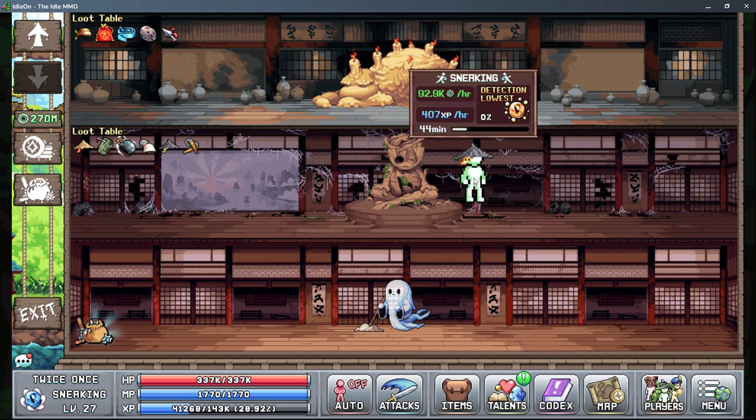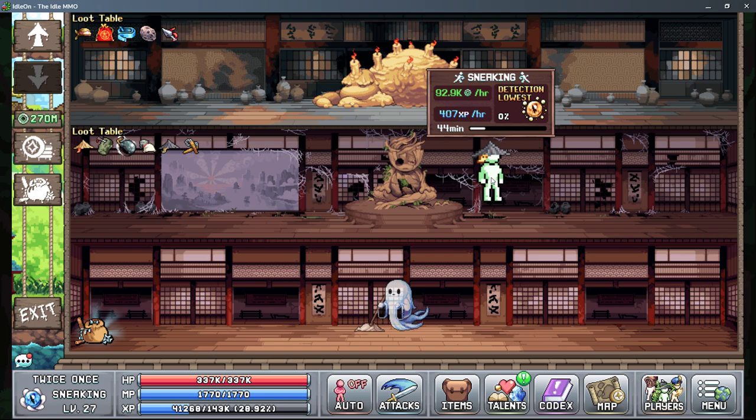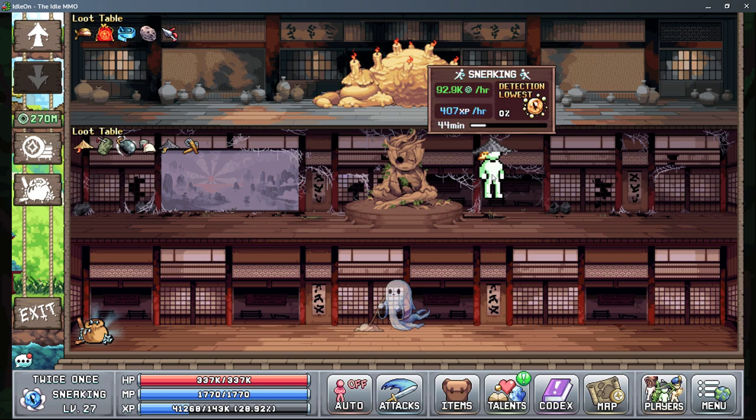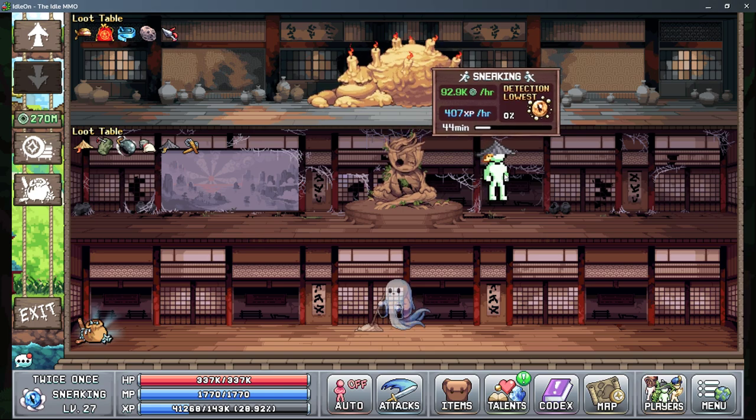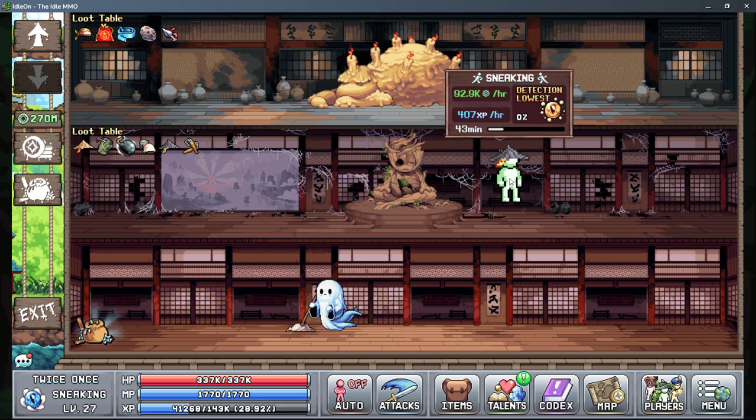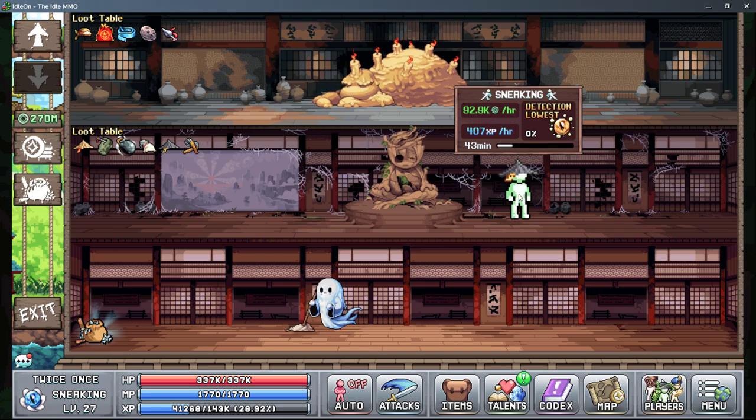So you're going to start in this area. There's a timer that says 44 minutes here. When that timer runs out, the character is going to get jade coins, XP, and if applicable, they'll have a chance of being knocked out. So as long as this percentage here is above zero, you have a chance of being knocked out every time this timer counts down.